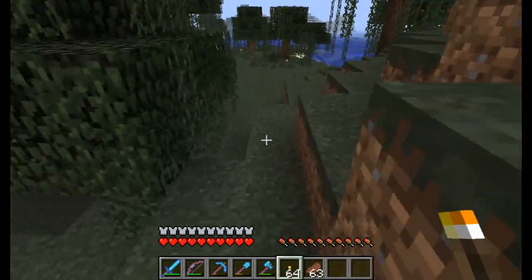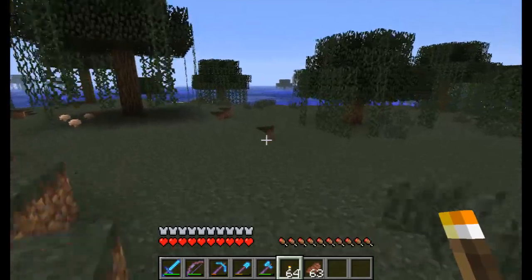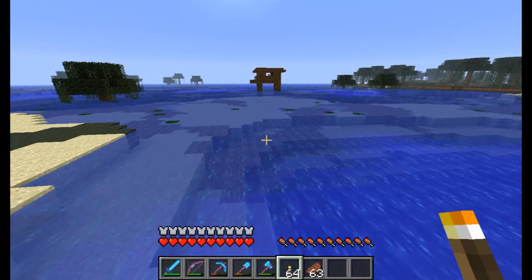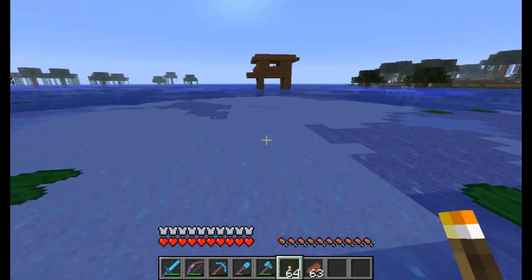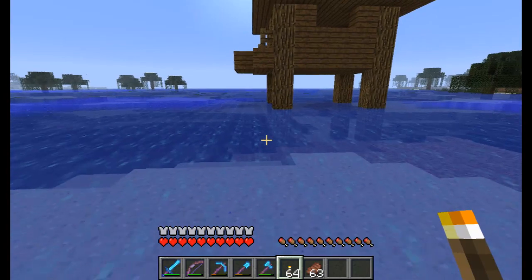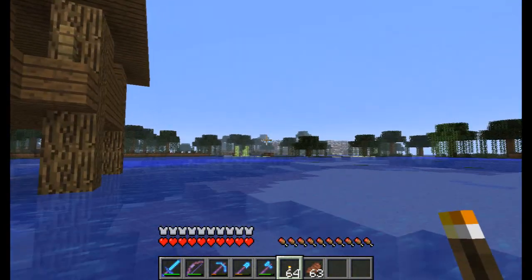Oh, I think that's a witch's hut! I haven't ever seen one of those — well, that I found on my own. Let's go check that out real quick. I might have to try to remember where that's at, in case I find a great need for finding witches. It doesn't look like anybody's in it — since it's way out in the water. It's kind of cool. If I ever wanted to build a witch spawning machine thingy, this might be a good spot because there's a lot of water here. I don't think there's anything in here except for maybe a cauldron, which I don't really need.